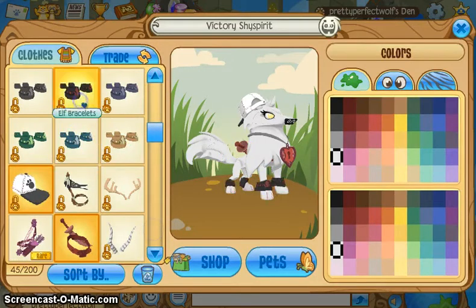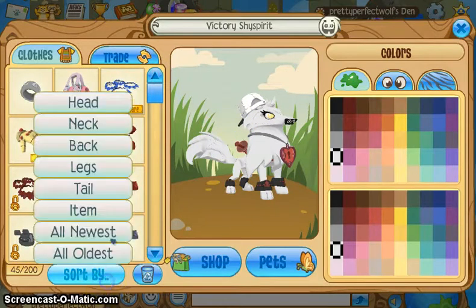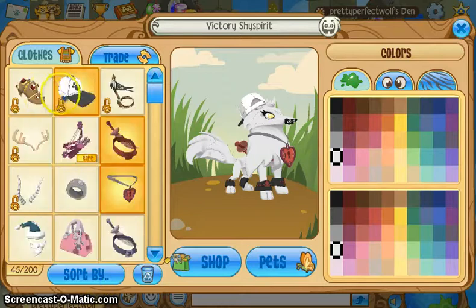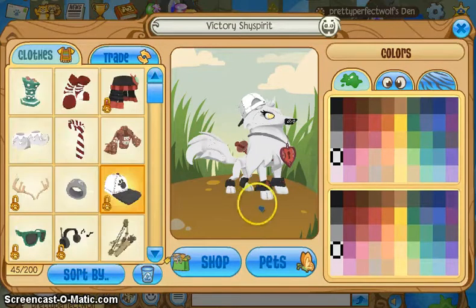I kind of want to do this black and dark red, because this hat is black and that mixes in the colors. I don't have a tail that would go well with it, because I only have the one — sadly.